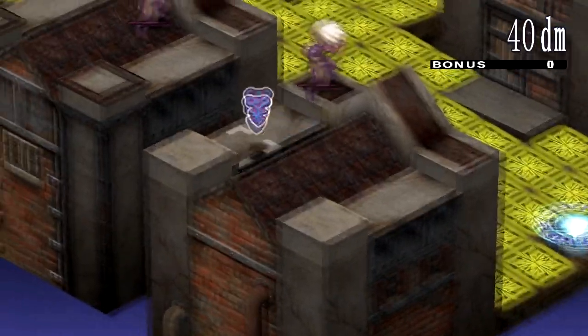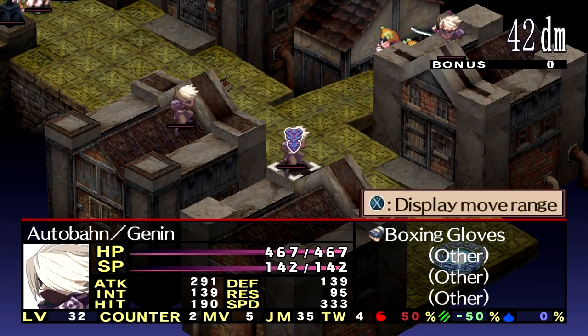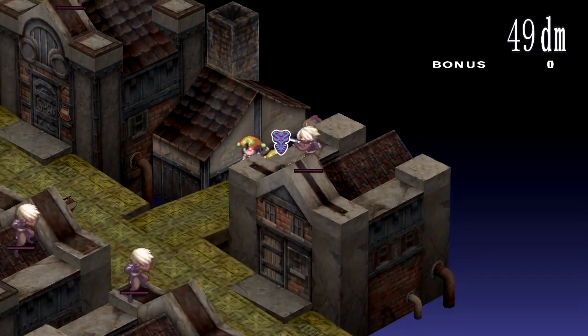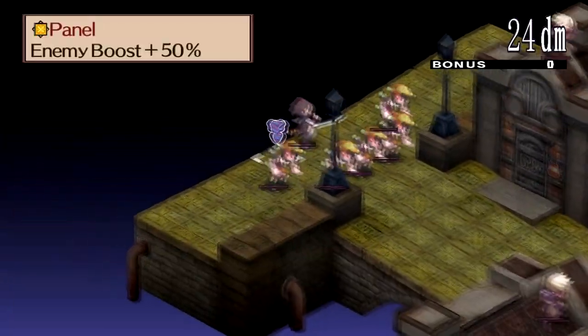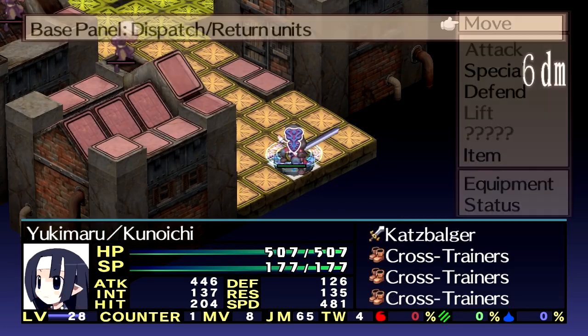Let's clear out this first stage of Outcast City. This battle I'm pretty much going to divide into three parts. We got a few ninjas up on the roof who are ready to ambush us, then we got a few enemies down here along with the ninja.